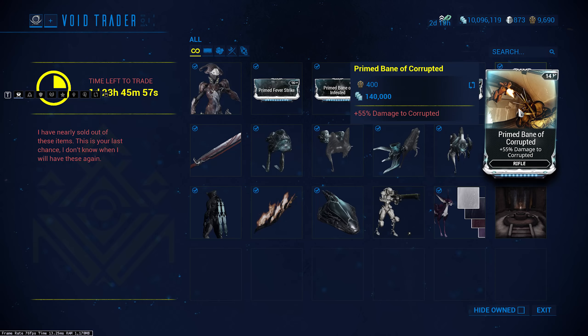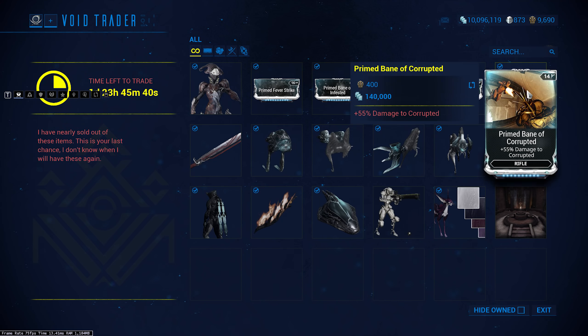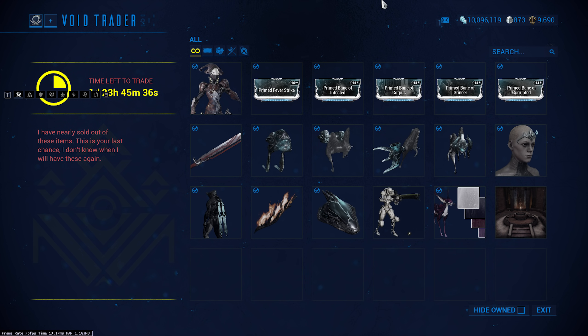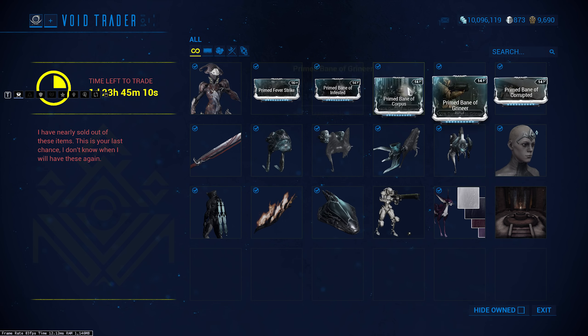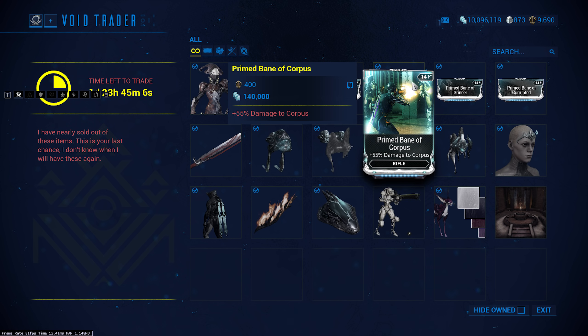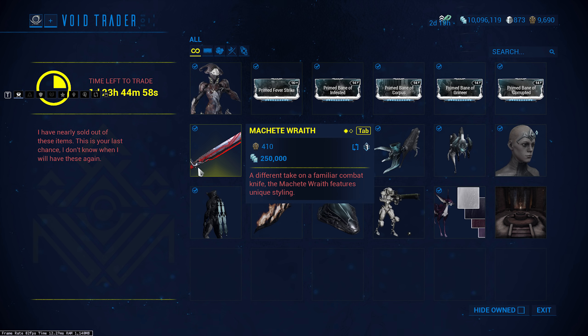Then we've got the Prime Bane mods — Prime Bane of Infested, Prime Bane of Corpus, Prime Bane of Grineer, and Prime Bane of Corrupted. These are kind of situational — not many people use them. If you don't have the ducats for everything, these are ones you can save on. They only work on very specific builds — like for void endurance runs, or if you've got a riven boosting Grineer damage. If you want to save ducats, this is probably where you can do it.